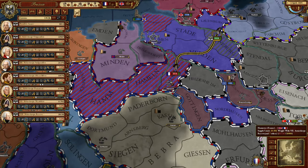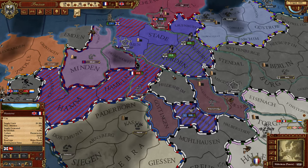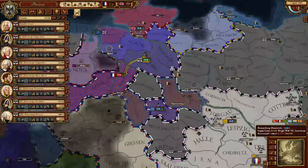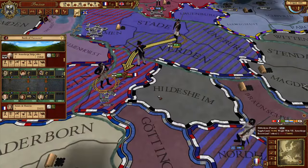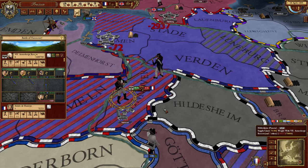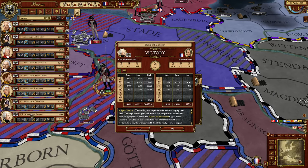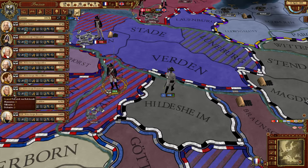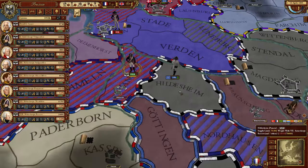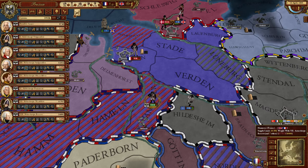That is my city, Hannover — oh, Hannover was independent, right? Great Britain controlled it, interesting. Let's get wrecked. It's basically stacking — that is sometimes what I don't like that much in Paradox games, be it Crusader Kings or EU.